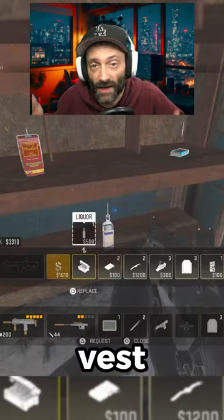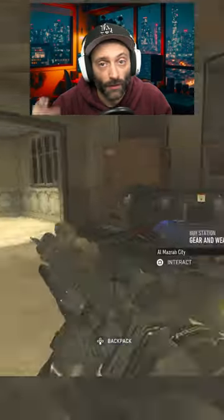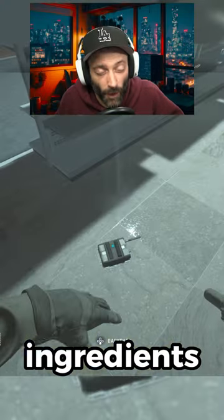You can barter for the Medic Vest at any buy station — for one liquor bottle, three bandages, and one watch. Which sounds more like a plan for a wild Sunday night than ingredients for armor.